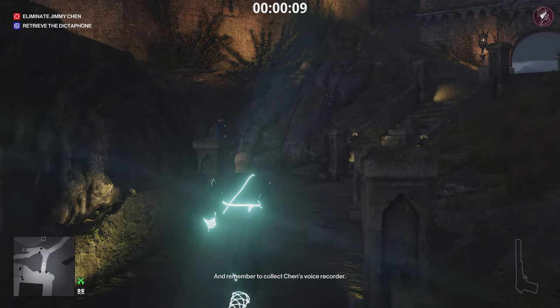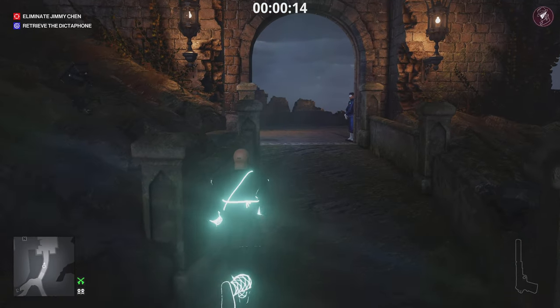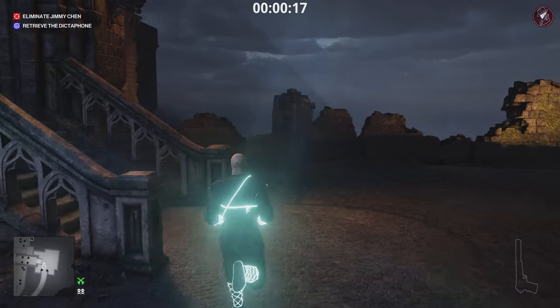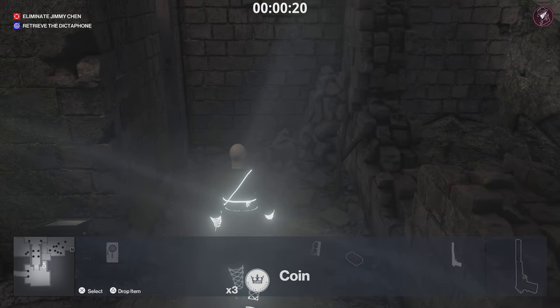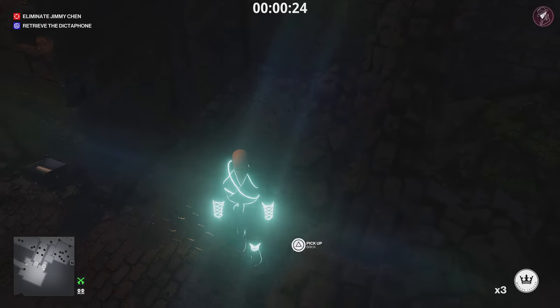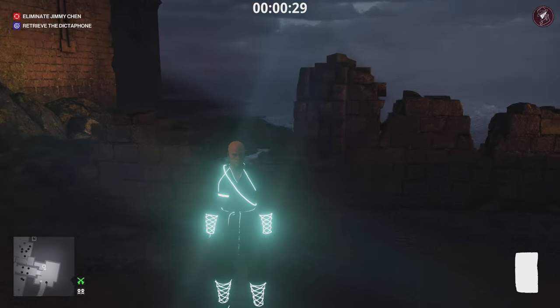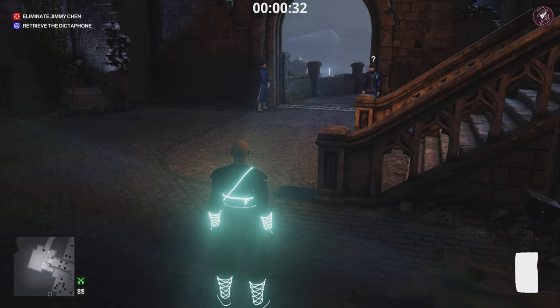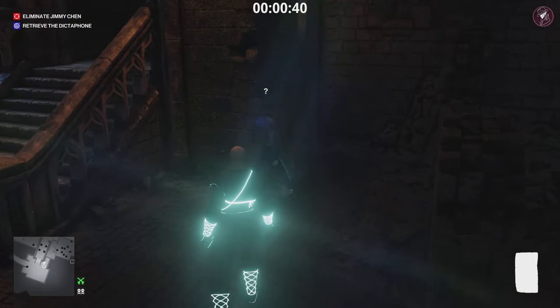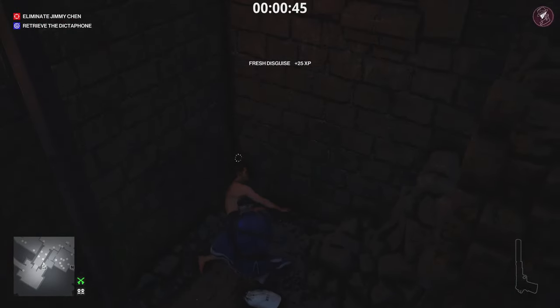This suit is awful and we have to get it off immediately. Come over to this location, pick up the brick on the floor, and throw a coin in the corner, then retrieve the coin once you've thrown it. It's going to distract a guard over here - knock him out with the brick and take his clothes, because it suits us a lot better. Go ahead, knock him out, take his disguise, and then climb up the pipe.